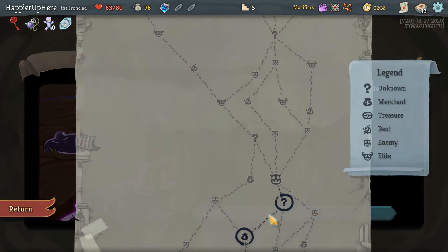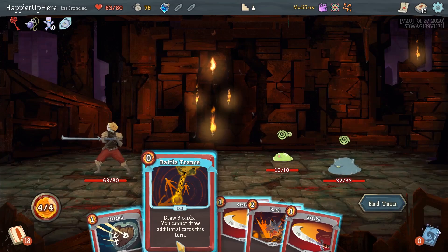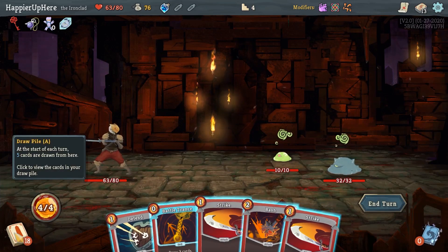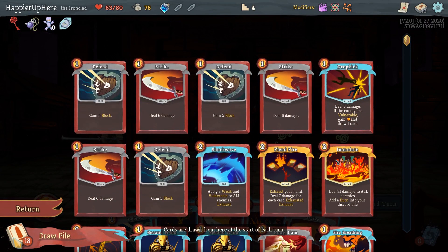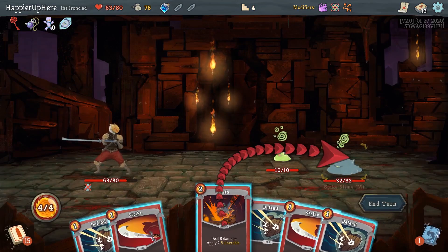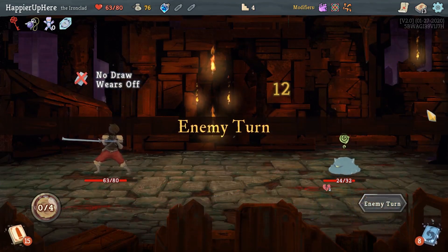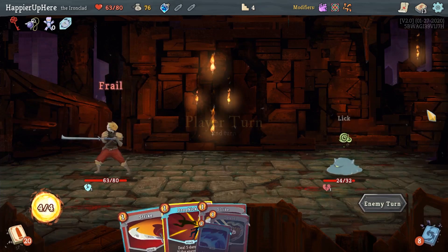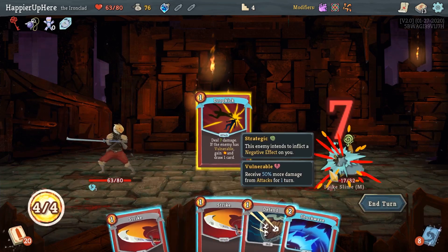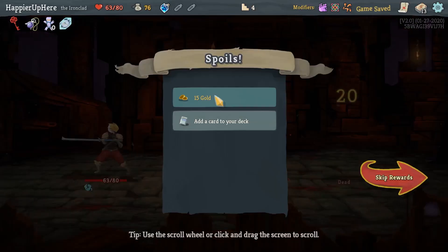First question mark — unfortunately that's not a curse. Here I probably want to do Battle Trance. What's coming up next turn? I do have a Dropkick coming up soon and then a Fiend Fire after that. I probably should do Battle Trance, and then I can do Bash and Double Strike to kill this guy — that way I won't be weakened next turn. So Dropkick to draw and then Fiend Fire to kill. Perfect.